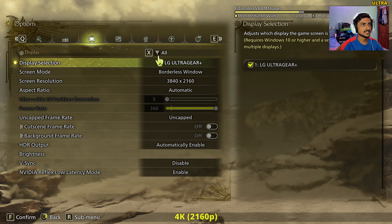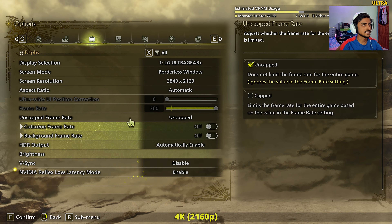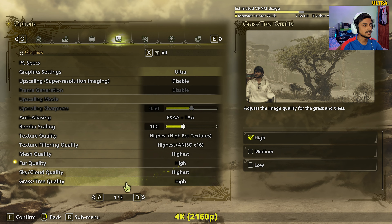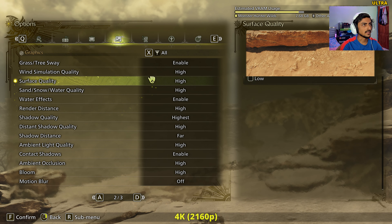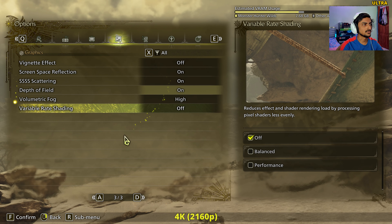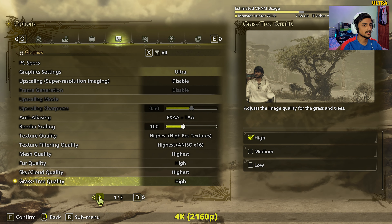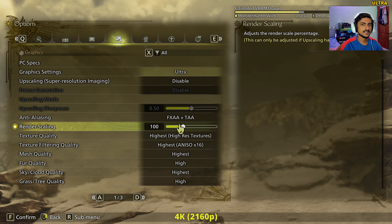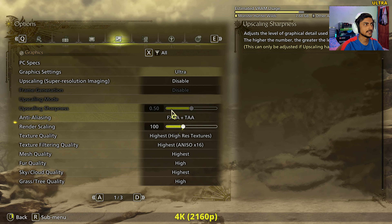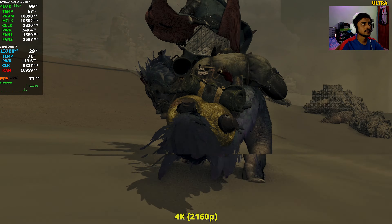We're inside the menu starting at 4K resolution. Unfortunately the game doesn't support fullscreen mode. V-sync is disabled to uncap the frame rate. We're using ultra graphic settings with high resolution textures. Motion blur and the vignette effect are turned off, VRS is off, bloom is left on. The game also has a render scale slider we can use to test higher resolutions.